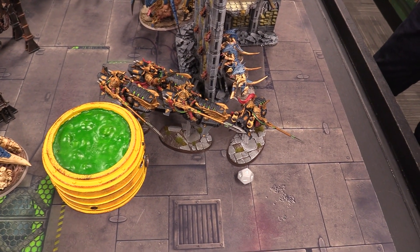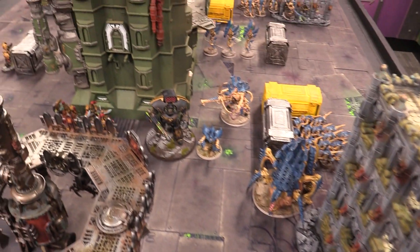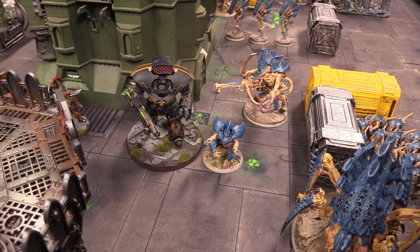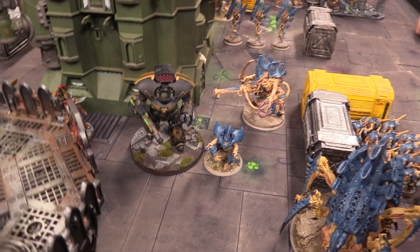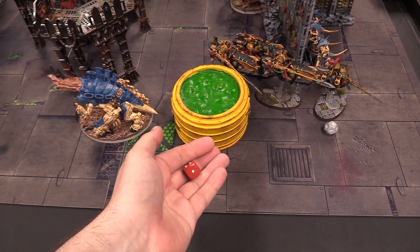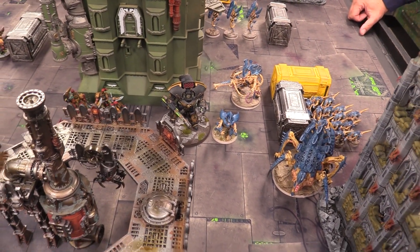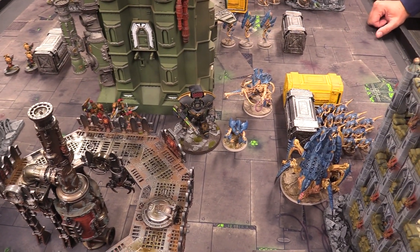With both armies having taken heavy casualties and the score tied at six-six going into the later turns, the Custodes have managed to kill the Tyrannofex, several Warriors, and the Tyranid Prime. The Tyranids have killed the Telamon, the Galatus, and are pressuring the remaining Custodes forces. Positioning for objectives is now critical as both sides push deep into each other's territory.